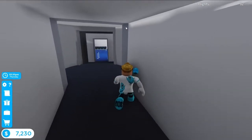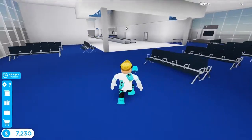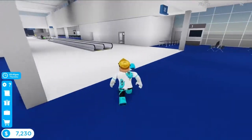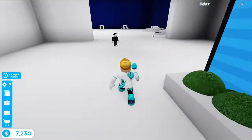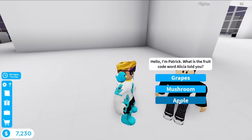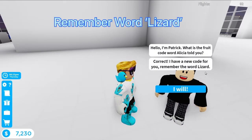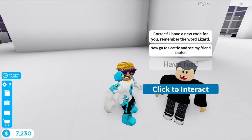Now we are in New York and we need to find the man at the start of the airport called Patrick. Just speak to him and click the word Apple, which is what the other woman told you to remember. Patrick then wants you to remember the word Lizard and wants you to do a flight to Seattle.